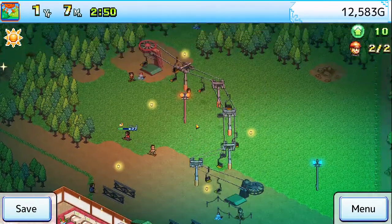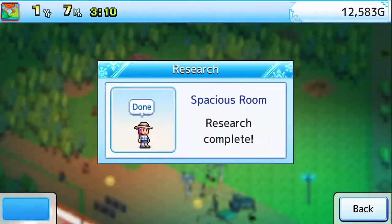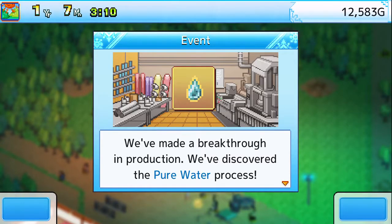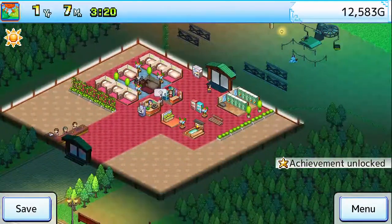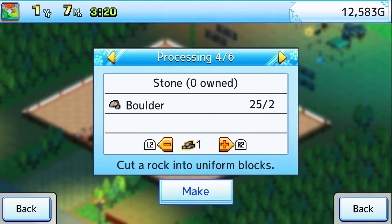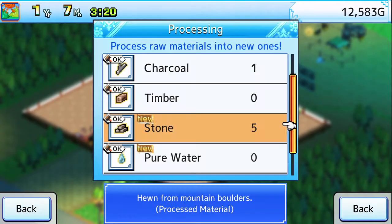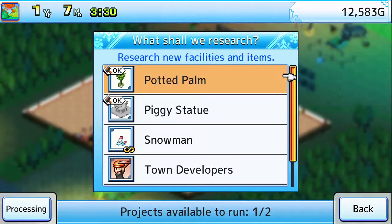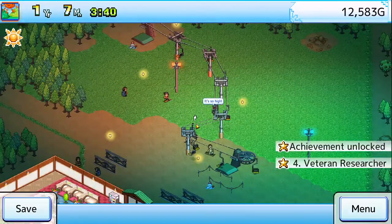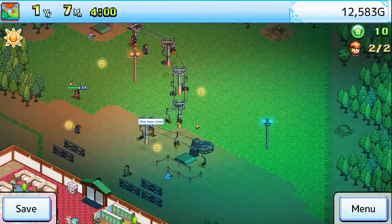Once one of those finishes, we'll get water, and then I think we'll gain access to stones. Yes, there's a stone process. Wonderful. I think we needed five of these. I would very much like to get that sooner than later — I'll show you why here shortly.